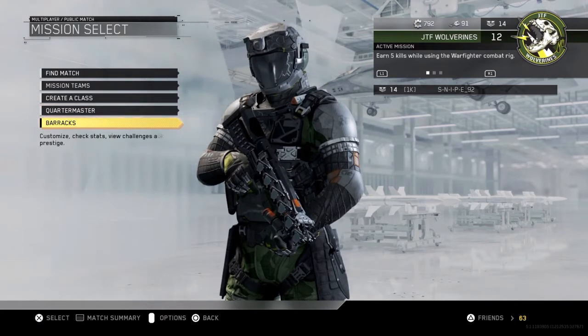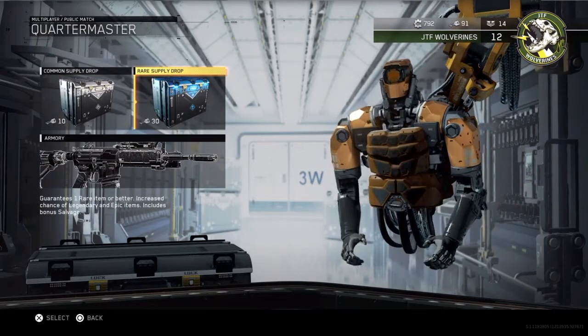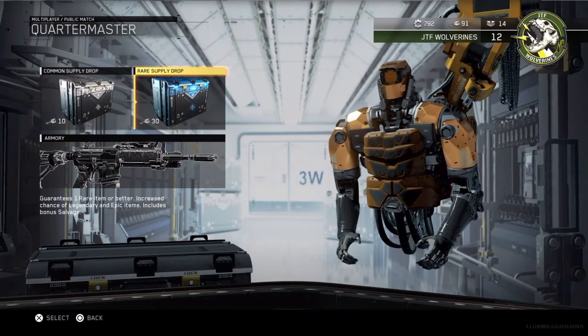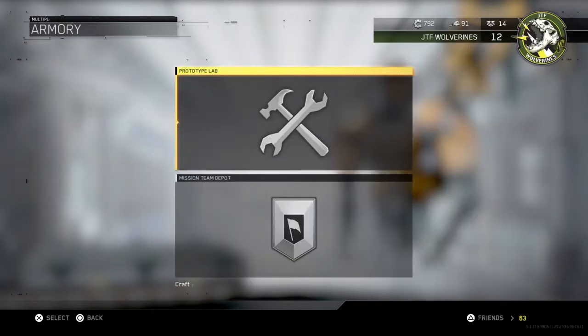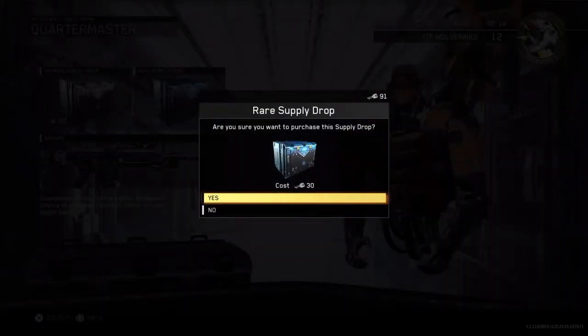I decided to get to 90 Crypto Keys and I'm going to open up three rare supply drops. I believe in these supply drops you can get variants and camos. I also have almost 800 of those salvage things — I'm not sure what to do with those, but we'll find out later. Today we're going to open up three rare supply drops, here we go with the first one.